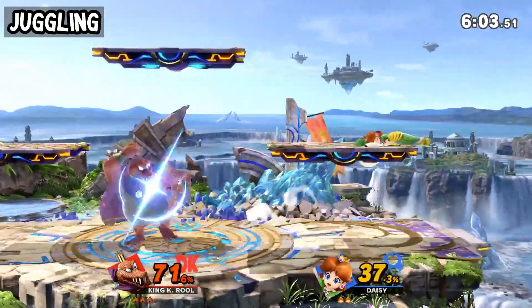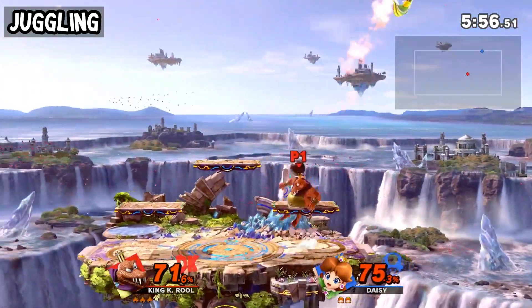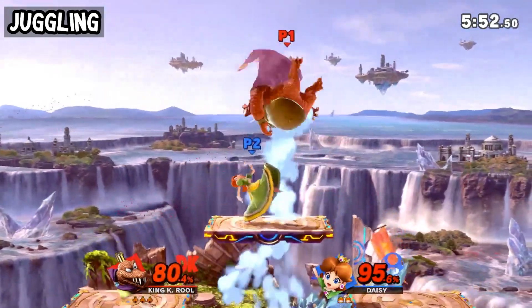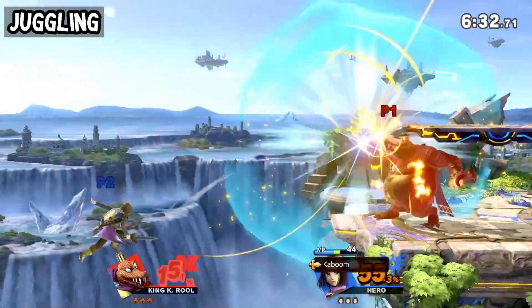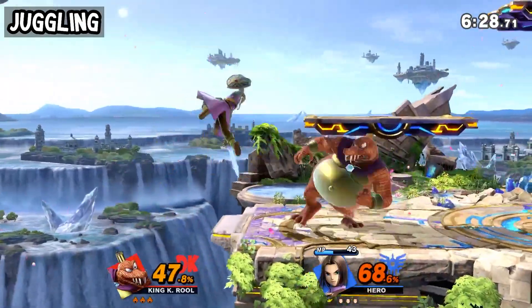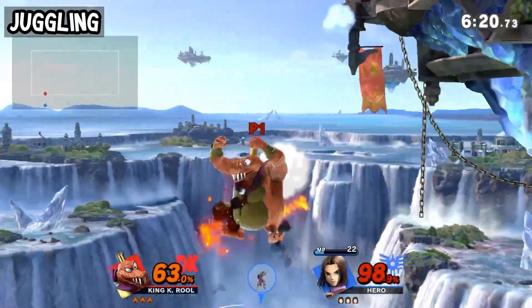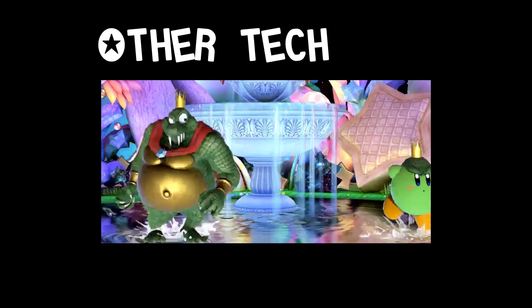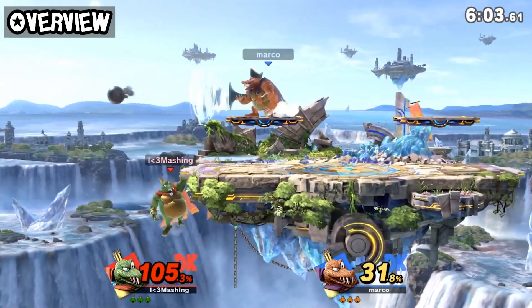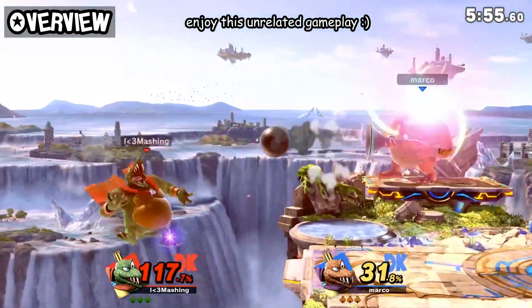Another technique that has only niches in the juggling sub-state. K. Rool doesn't have that great of a juggling game, so one can make use of some area denial strategies with platform movement to make the guessing game a little more difficult, at the expense of a higher level of commitment and easier punishes for the opponent.